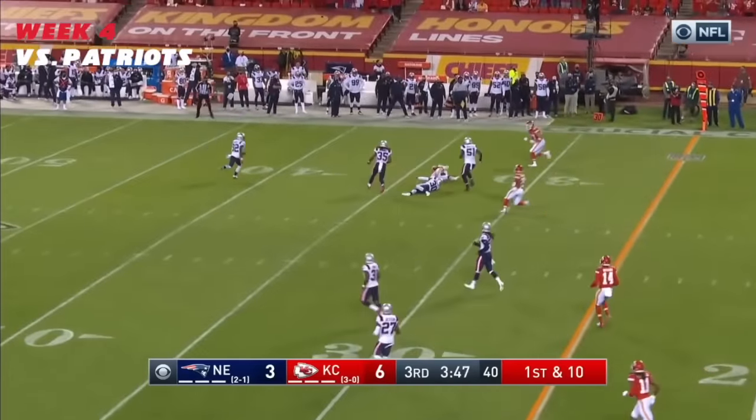Edwards-Hilaire is back there with the fake. Here's a pass and it goes to Hardman. Blocked by Edwards-Hilaire, and here he loads one in the end zone. Flag thrown. That's a catch by Robinson — touchdown! Flag at the four. 26-yard touchdown.